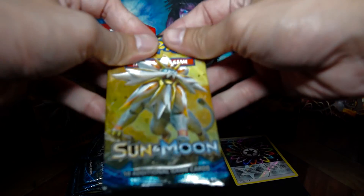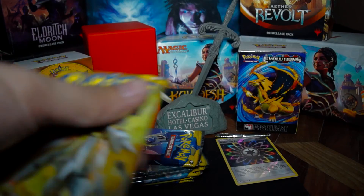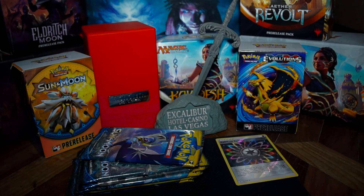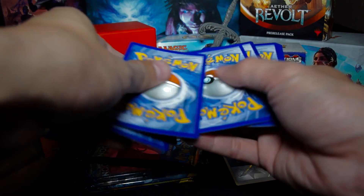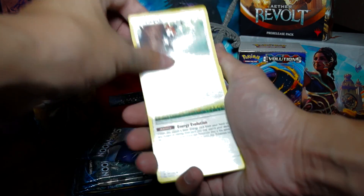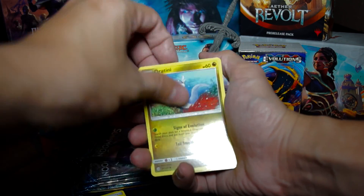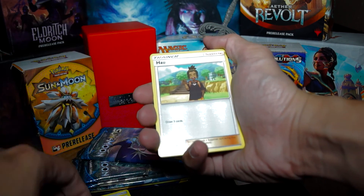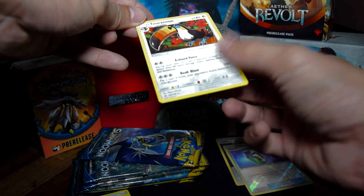Next one is for Solgaleo. Okay, here we go. Pack two: Eevee, Psyduck, Spearow, Braviary, Energy — wishiwashi. Dedrix and Repel. Wait, there's one more: Repel and a Token.